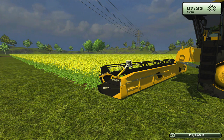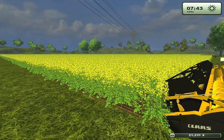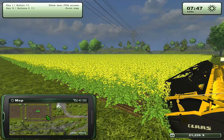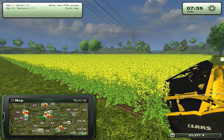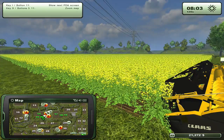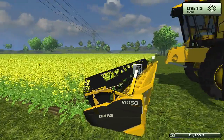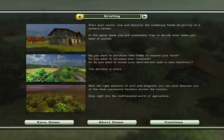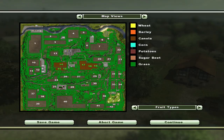Welcome back to another episode of Farming Simulator 2013. Let me open the map — I have sown canola in every single field. Let me show you the crop map settings and vehicle selection. They are all in their last stage of growth, and if you look at the fruit types, they are all canola.